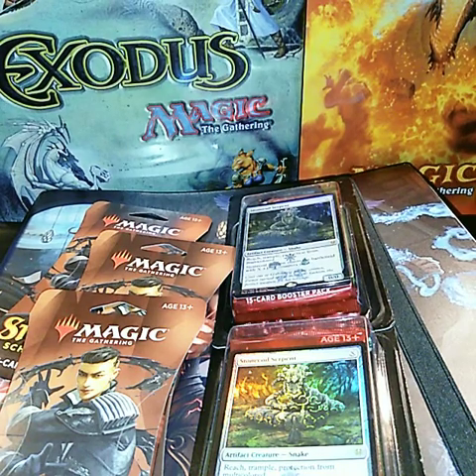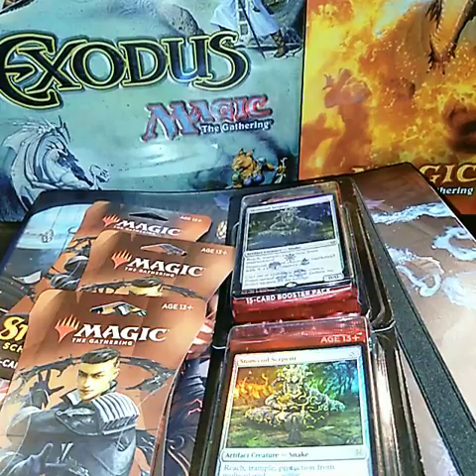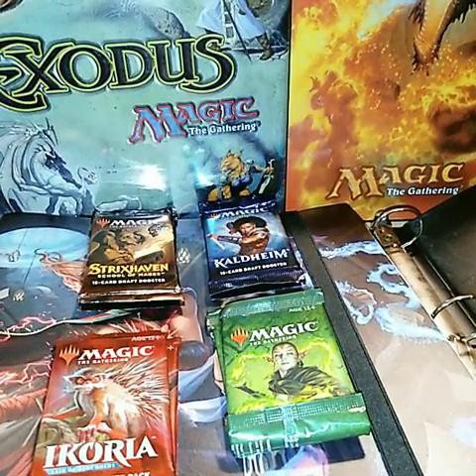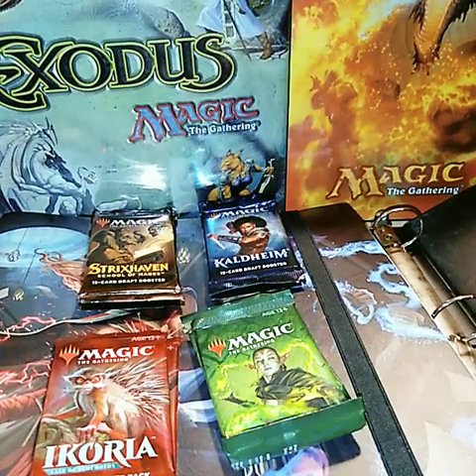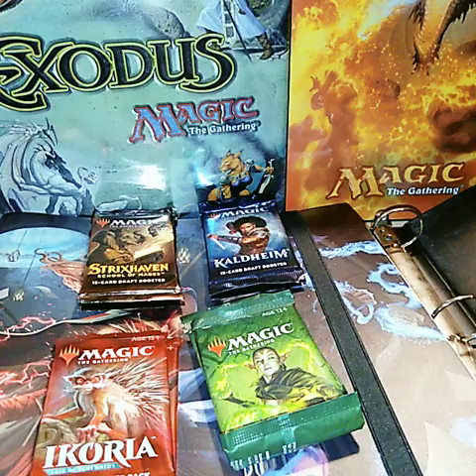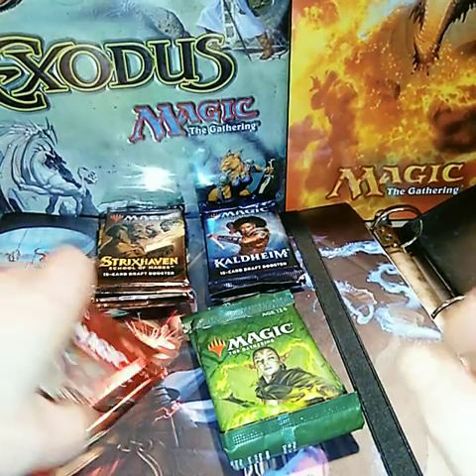Once again, two more three-packs and three more Strixhaven. Let me go ahead and open them up. Okay, we got two Ikoria, two Zendikar Rising, two Kaldheim, and three Strixhaven. Okay, let's start with Ikoria.